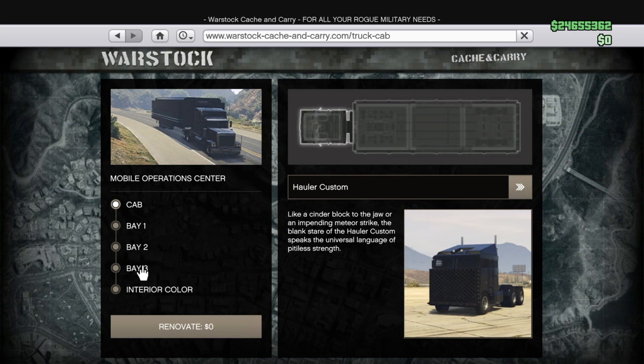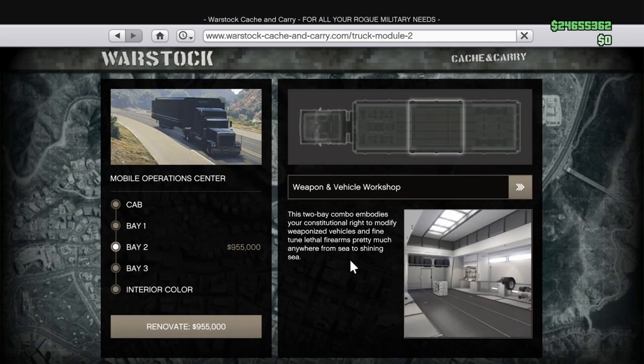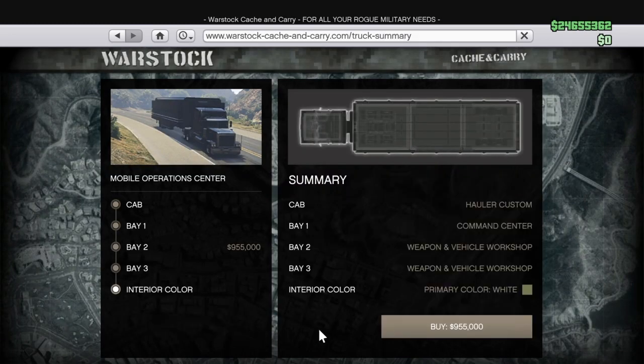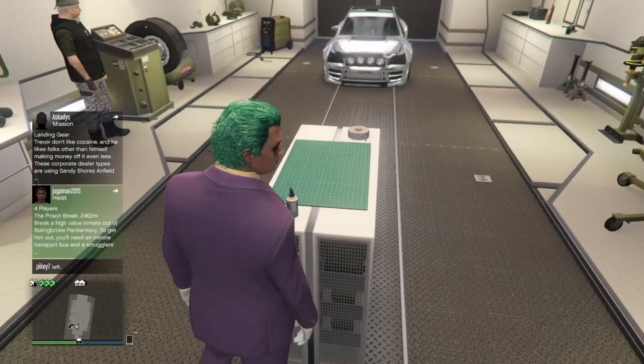Bay two — you want to switch bay two over to Weapons and Vehicle Workshop. Click renovate, click yes. At that time your friend is going to be spamming the door handle of the vehicle and hitting Triangle that entire time.